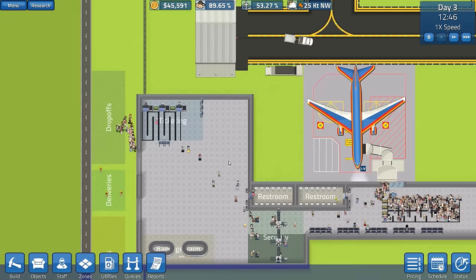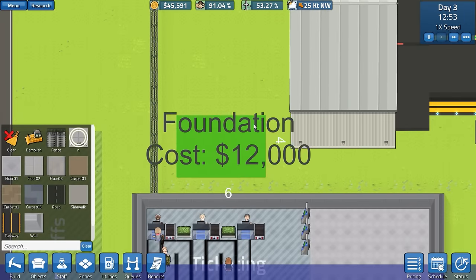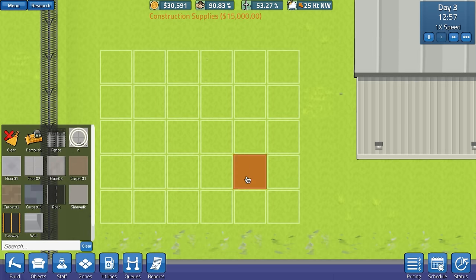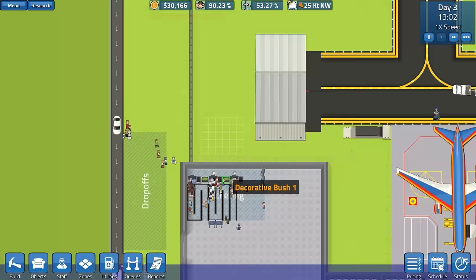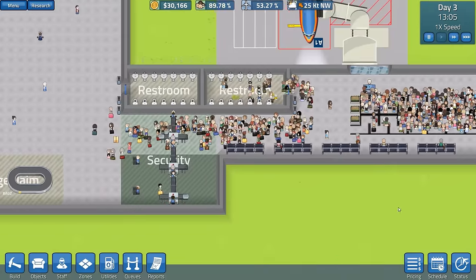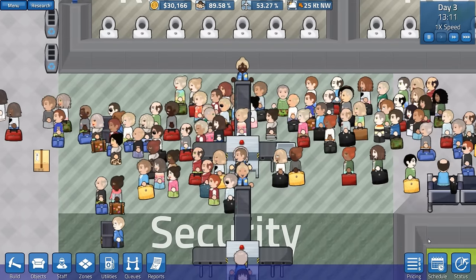Do we go for the CEO's office first or do we go for a cafe? A cafe would be good, but I've had a lot of bugs with cafes, so it might not be in my best interest. I think we will go along with the foundation stuff and place the offices around here. We'll just have one office for the time being - a six by five should do nicely, that should be more than enough, about a three by four office size.